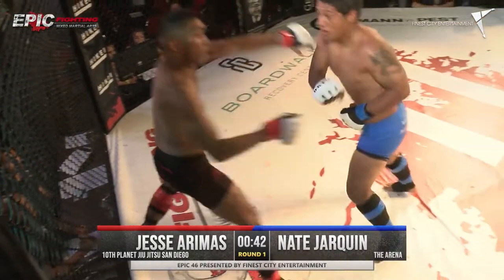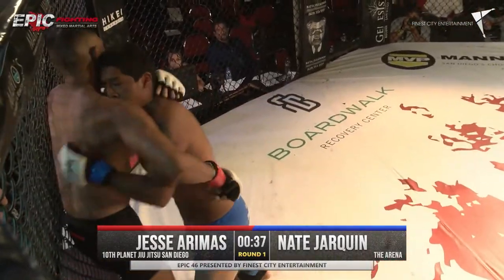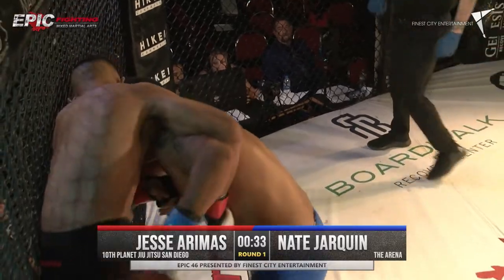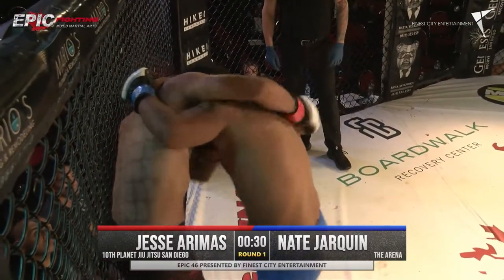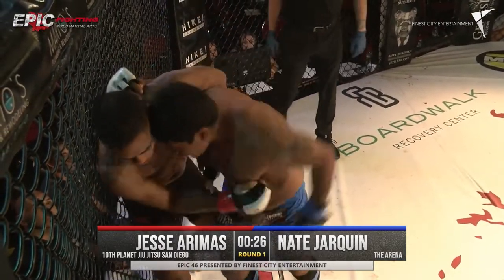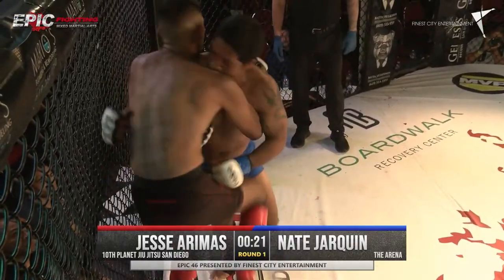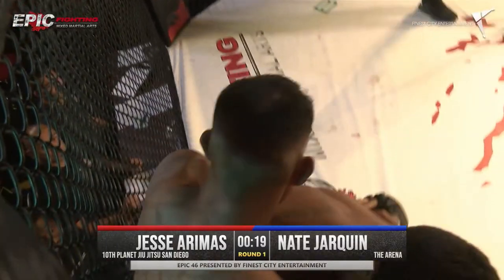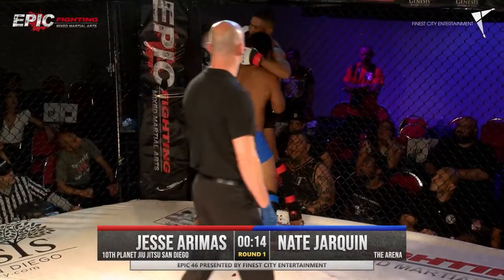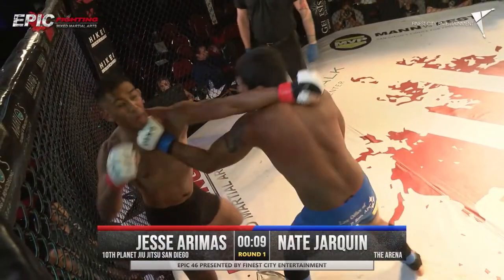I would like to see a little bit more straight punches — there he goes. Nate is brawling, he is throwing with bad intentions. He's got some good head pressure. Jesse trying to create some distance. However, Jesse needs to circle off to the right. Nate's kind of giving him a little room. He just needs to circle to get off that cage. Nate just putting on too much pressure for Jesse to handle.